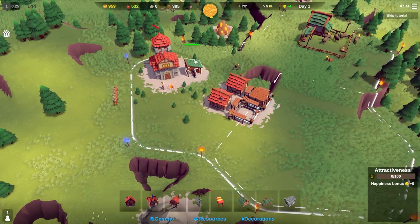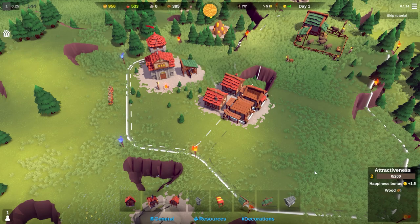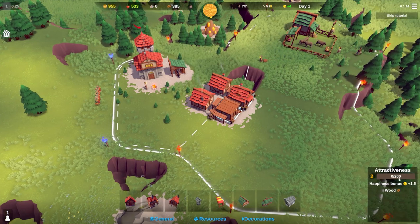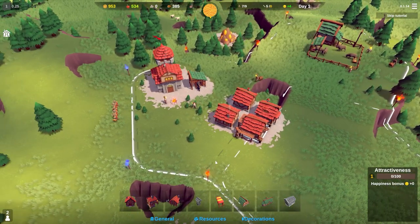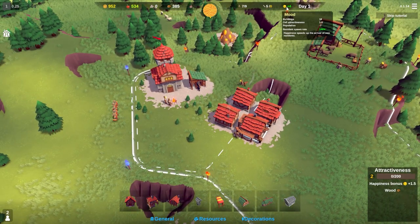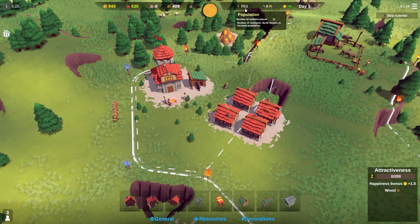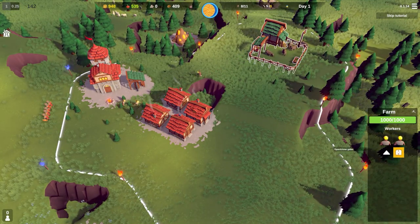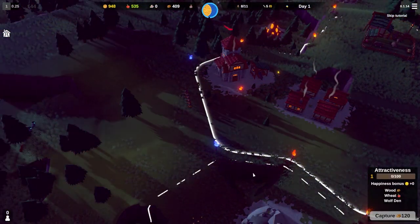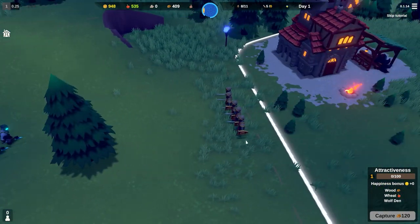We have about 18 seconds left. Each tile has certain bonuses - you have an attractiveness bonus because the land is nice to look at, and that increases mood and the worker spawn rate. We currently have 7 out of 11 people. Night falls quickly here, and we can see our first set of moon monsters coming in - they're going to charge towards us.